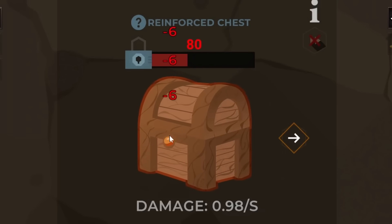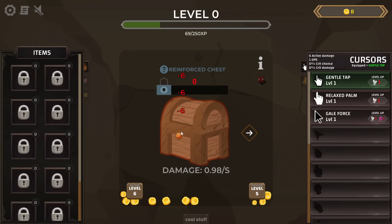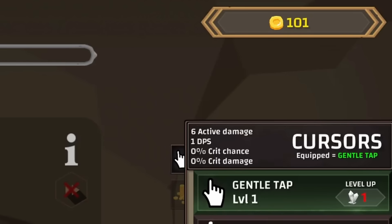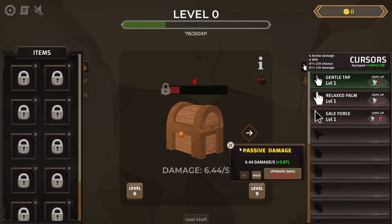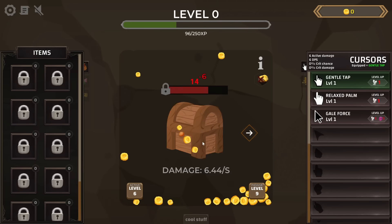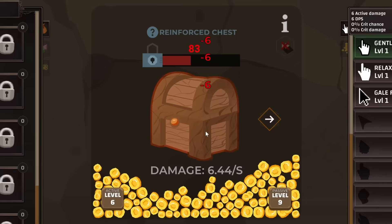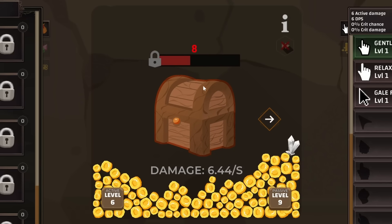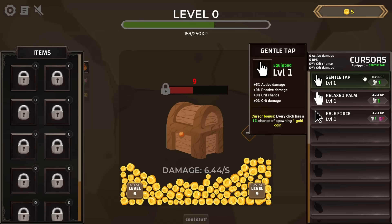This is a reinforced chest with a lot more health behind it. Thankfully we can just crack this open, which should give us some much better loot. Now we're up to a hundred coins already. Let's get some more passive upgrades — we're doing six damage every second to the chest, which means we're able to open a lot more of them. Another reinforced chest has no chance to stop me. This one had a quartz inside — we can use that to upgrade our cursors.